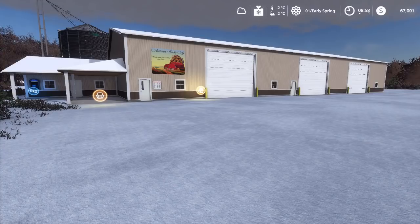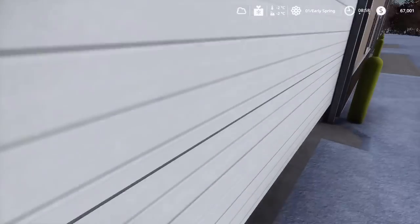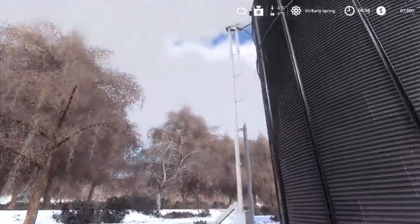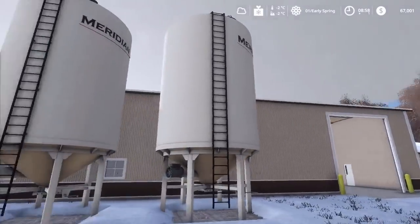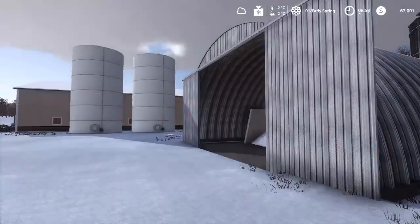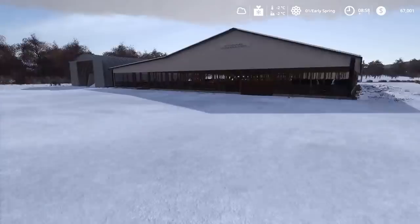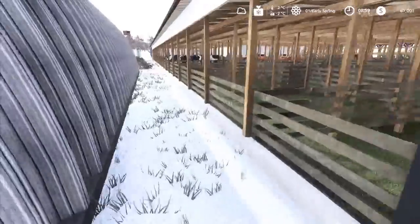Now we're at the dealer, which has a sell point plus all your buy points. There's a repair workshop here. Inside the dealer you can store equipment. You've got the Autumn Oaks Egg sell point — just two bins and a pad. Buy points for seeds, fertilizer, herbicide, and liquid fertilizer. There's also a buy point for anhydrous — the map is fully compatible with all anhydrous equipment — and a lime buy point.